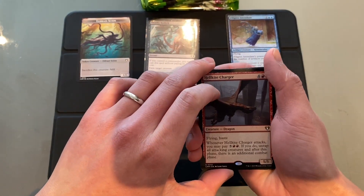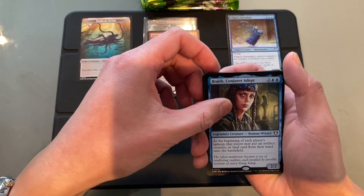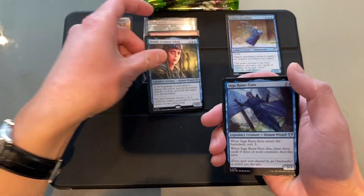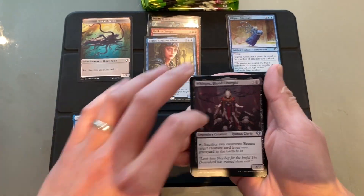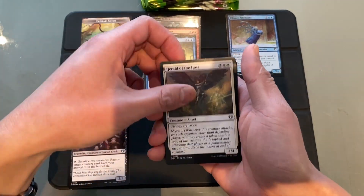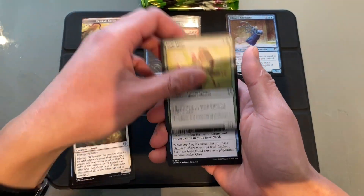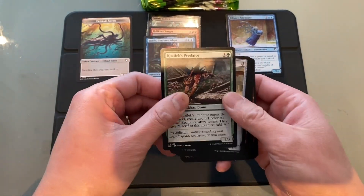Hellkite Charger — I think that's a nice one. Braids Conjure Adept. Not bad. Three rares. We've got Inga Runais, Whisper Blood Liturgist, Herald of the Host, Jade Mage, and Rise from the Tides. And a bunch of commons.